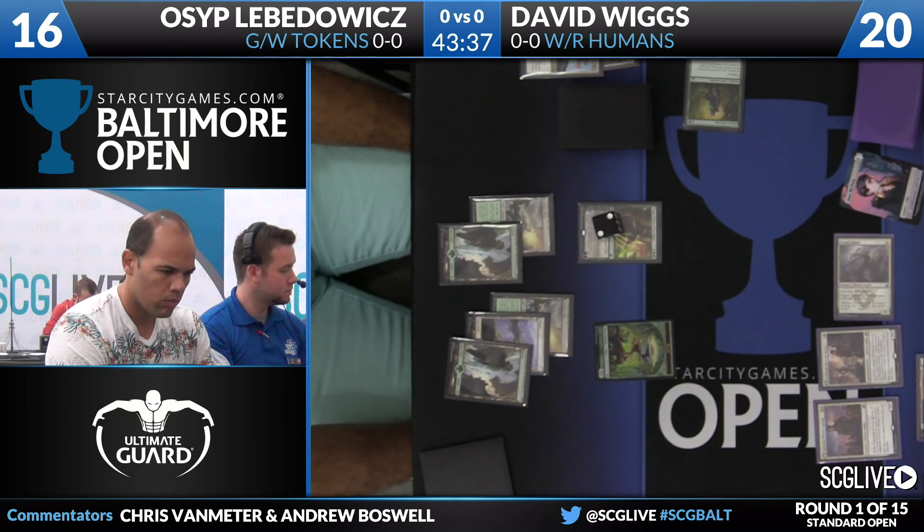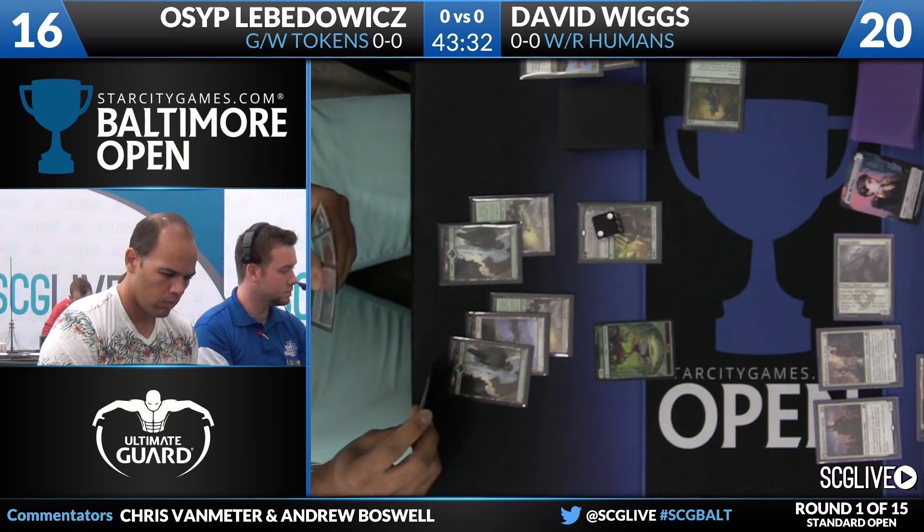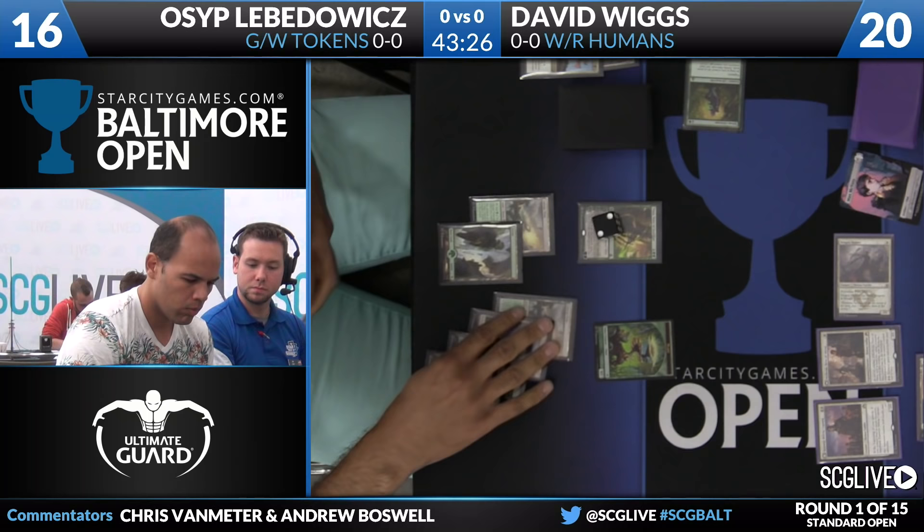Heading into Osep's sixth turn, there are quite a few options. Once you get into the mid-to-late game with this Green-White Tokens deck, especially if you're hitting your land drops, you have a lot of powerful cards. This is the bread and butter of this tokens deck. This is where it wants to be every time.